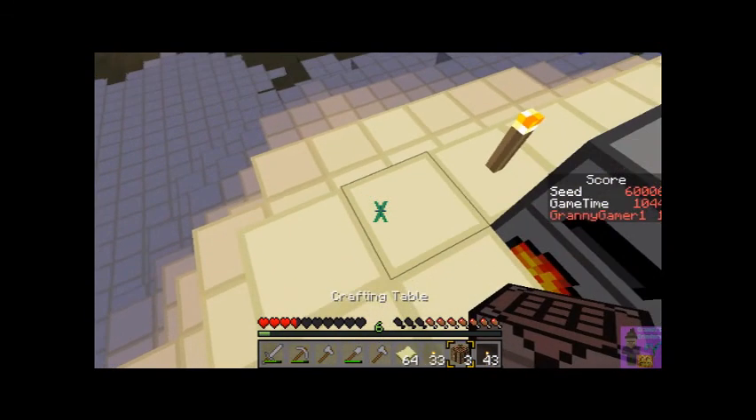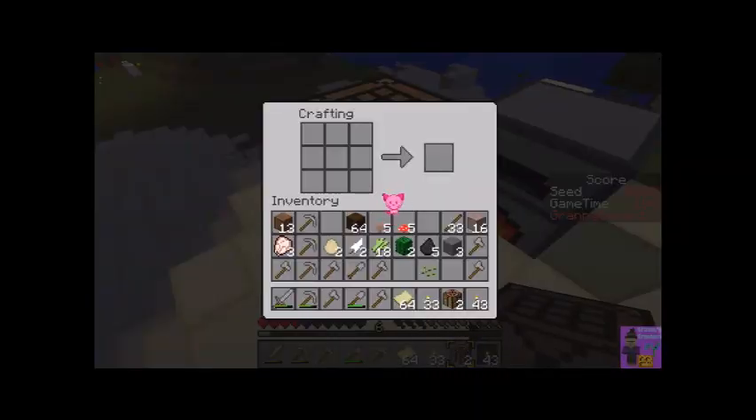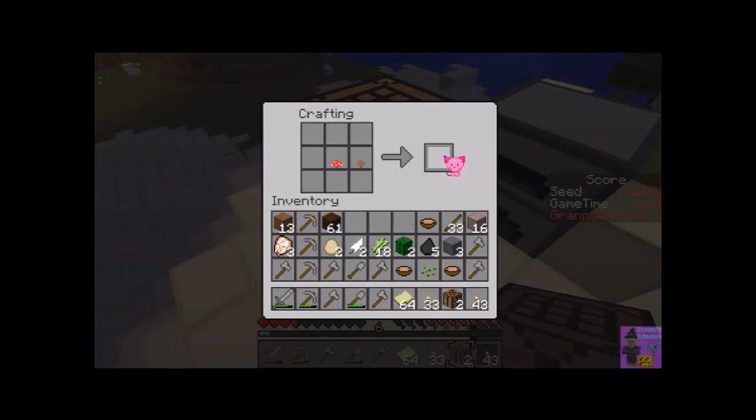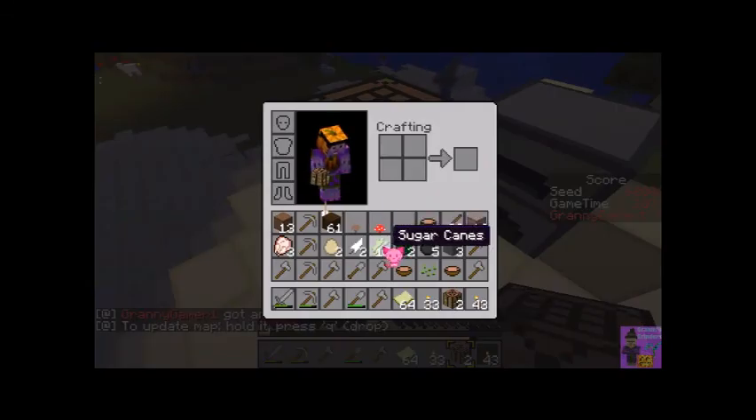I saw the zombie coming. After I died I came back and retrieved my stuff by following my torches. But I didn't last much longer after that — I went down into a really nice cave with an abandoned mine shaft, but by the time I got to it there were already too many mobs inside. At that point the video was getting too long and I abandoned the whole thing.